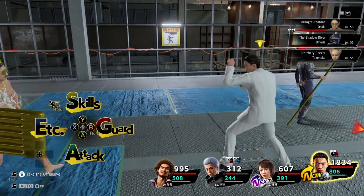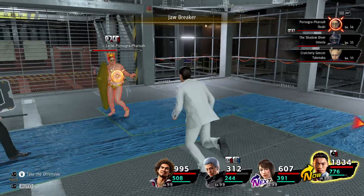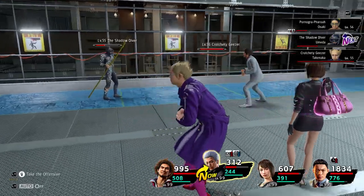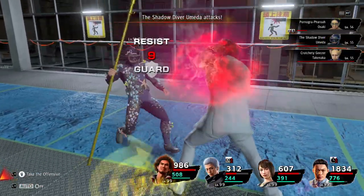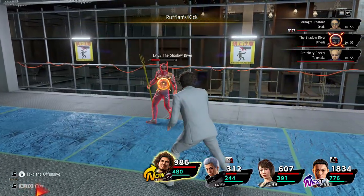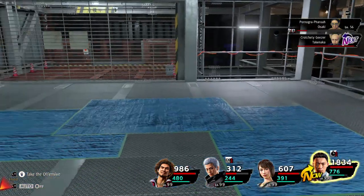The next ability is the Jawbreaker. Jawbreaker is going to look a bit familiar to people that use Ichiban in a Freelancer role. Let's use - I'll get his just for comparison so you can see it. It's the Ruffian Kick. Pretty nice to include it.